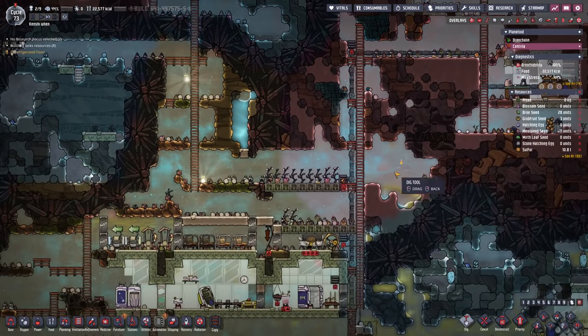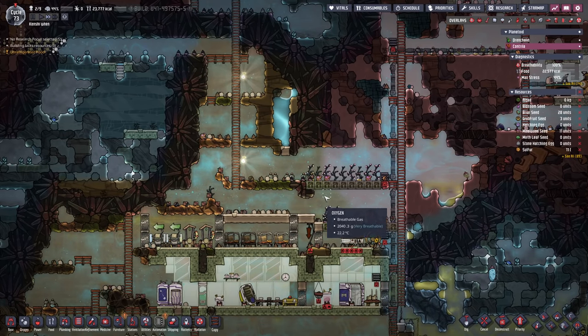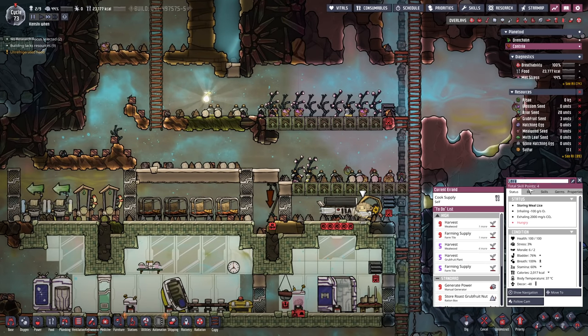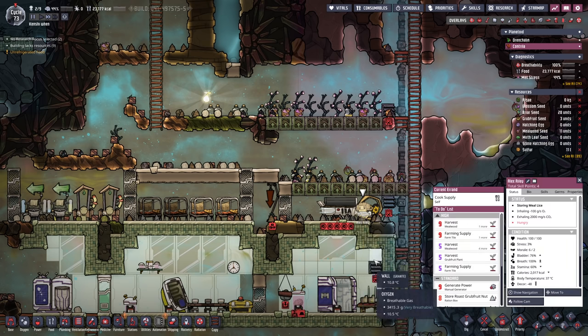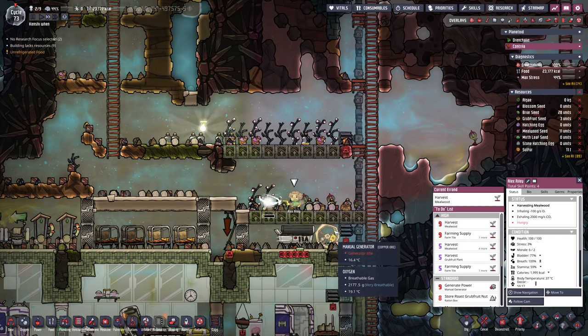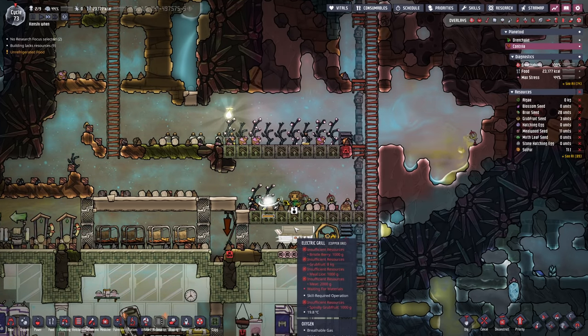Whatever they get around to first, I don't mind. They've got 22,000 calories — that pickled meal is really working out for us. That reminds me, I never renamed this dupe. By 'think' I mean random number generator: Alex Riley, welcome to the team. You are the defrost friend who has been roped into doing all the random stuff around this place. We finally got one of those spindle grub fruits — in that case, we can uproot that one and replace it with a spindle grub fruit.